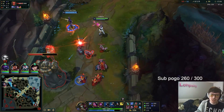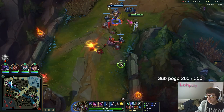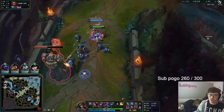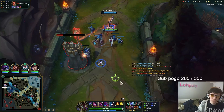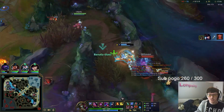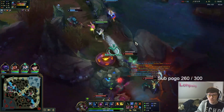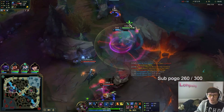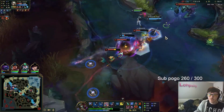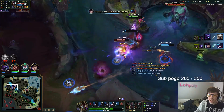I wonder if she's not a bad mid laner. Camille literally hit me, the ult went off, and then she turned around and ran to the minions. You probably didn't know this, but I could have just revived them. This character is such a nasty anti-dive character — you just get to hit all of your spells for free.